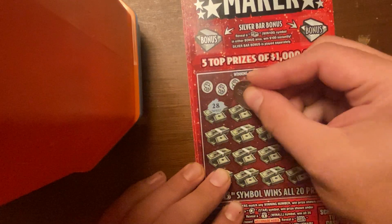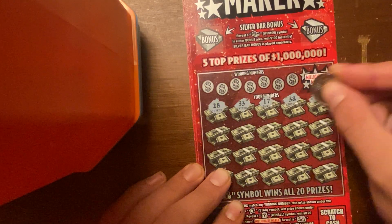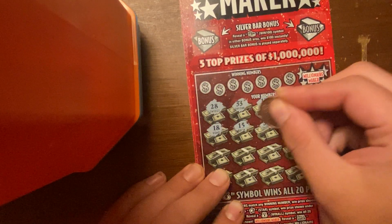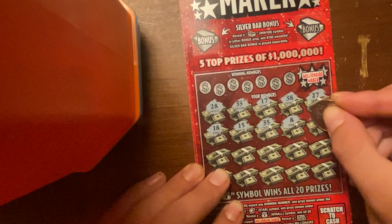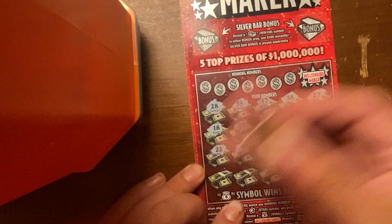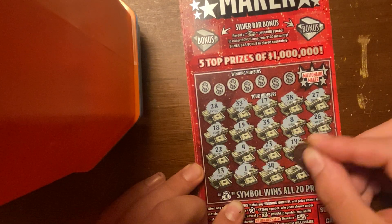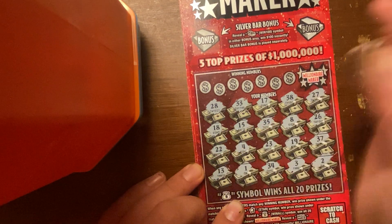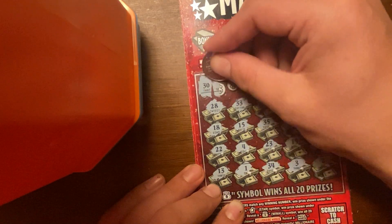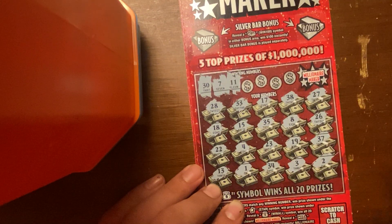Alright, ticket number one — looking for any symbols, really hoping for a money bag to win all. No symbols. Check our first number: 30, we got 30 — no. 7, we got a 7 — no. 11, we got 11 — no.